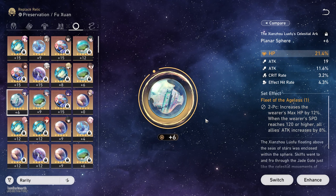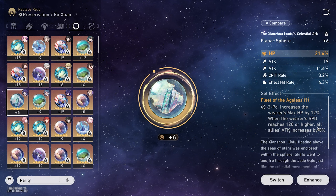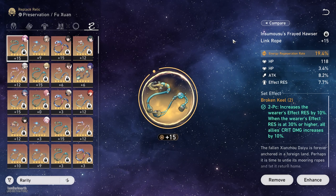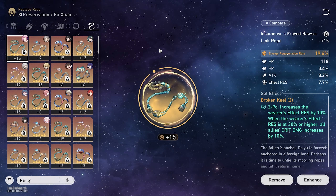The other option you can use on her is Fleet of the Ageless, which increases max HP by 12%, and gives all allies an attack increase when your speed hits 120. For the main stats, for the body, you want to go for HP%, Speed Boots, HP% on the Sphere, and Energy Regeneration Rate on the rope, or you can go for HP%.